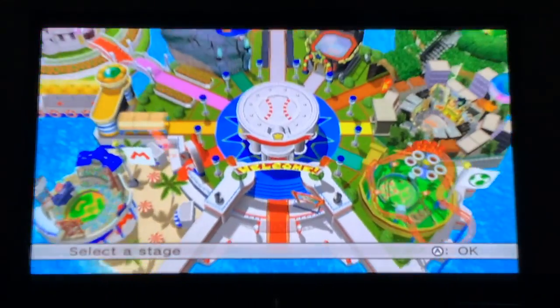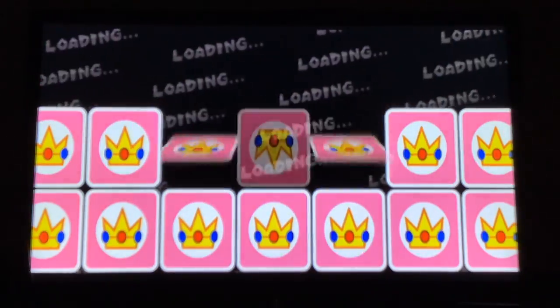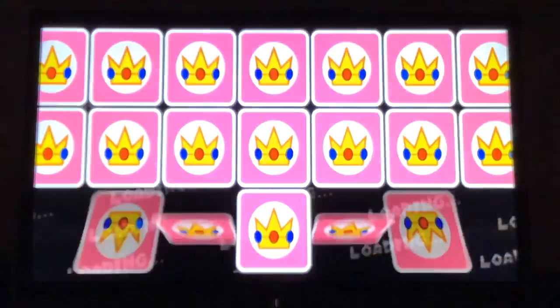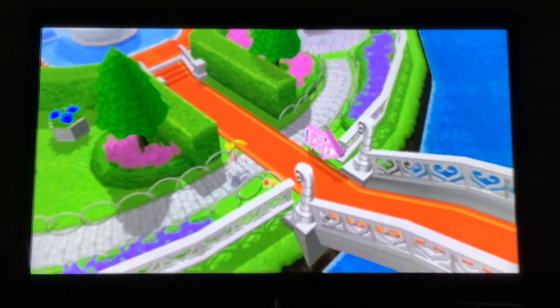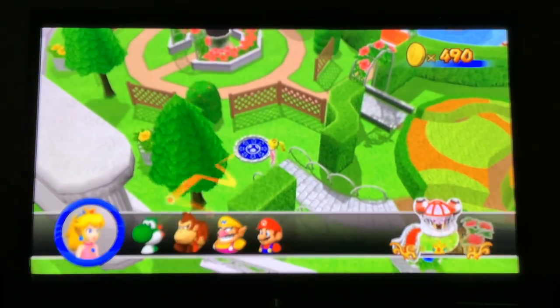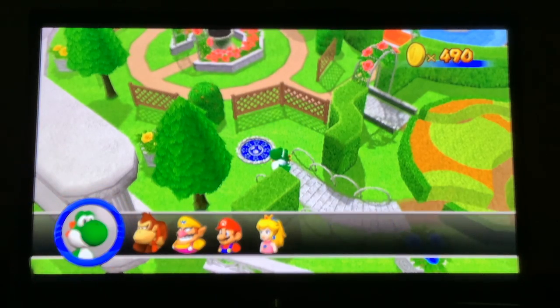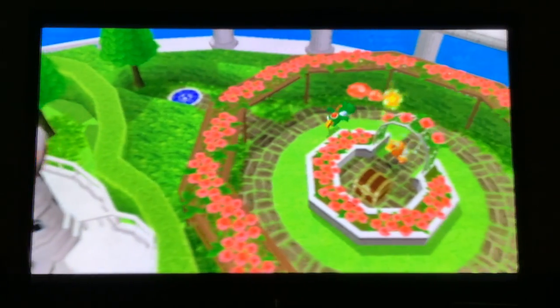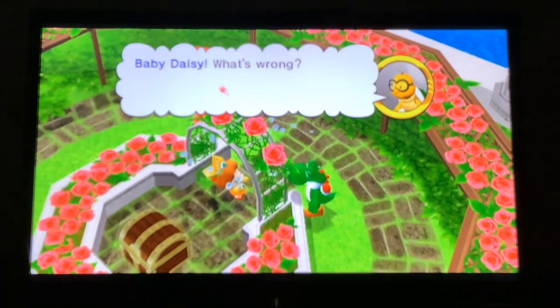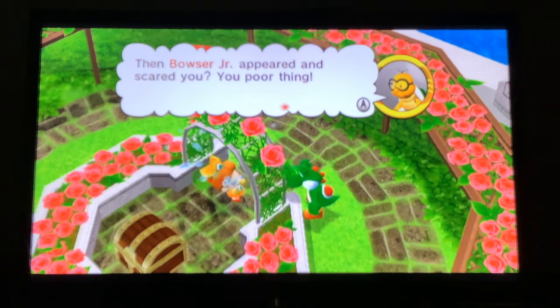We're going to Peach Ice Garden next and we're going to try and get all the characters from here. Over here there's a manhole which Yoshi can go through, and we end up on the opposite side where Baby Daisy is crying. Baby Daisy was playing hide and seek with Baby Peach and then Bowser Jr. appeared and scared her.